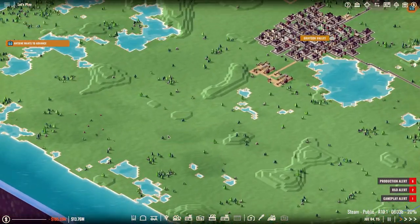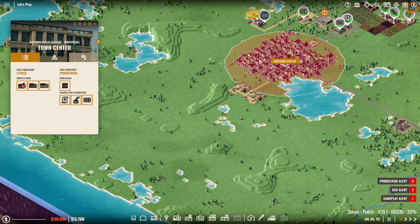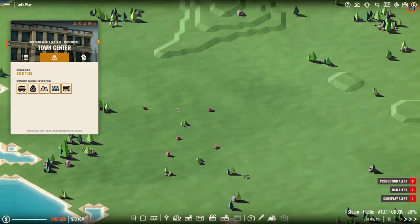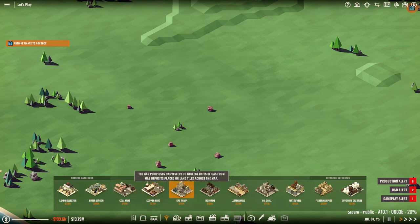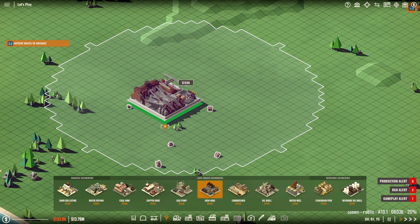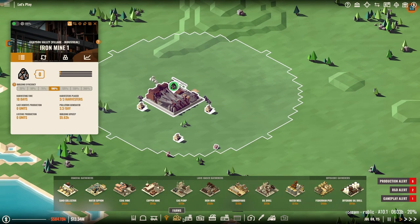I think maybe we should start some steel production here. Let me just see where it was again — there we go, perfect. Do we have any other? No, we don't. So I guess we can put some iron mines down — two iron mines, facing this way. Just like that.